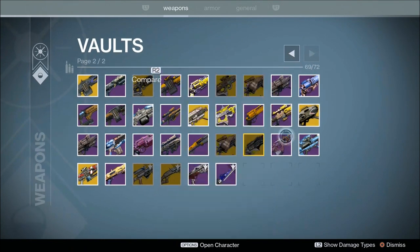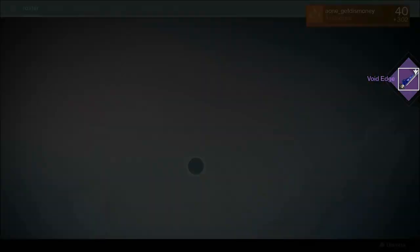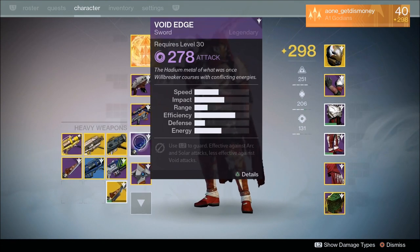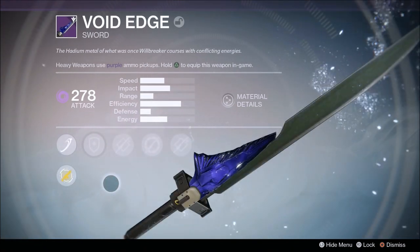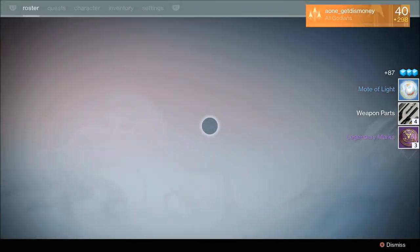In order to use the method that I'm going to show in this video, you're going to have to have already gotten at least one exotic sword on one of your characters. I've already gotten the exotic sword known as the Raze-Lighter on my hunter, so I'm going to be using my hunter to level up my second sword. The sword we're going to be using as an example is this void edge legendary sword that I got on my warlock.